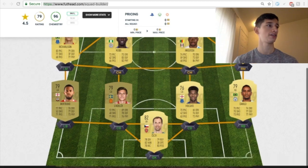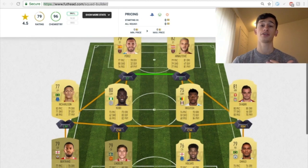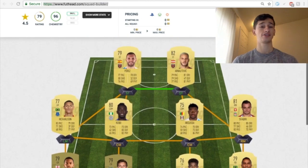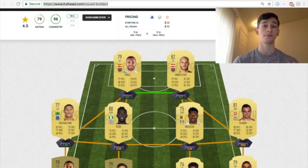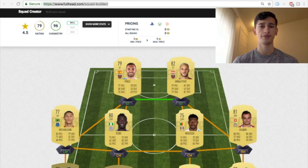I do have another center back on the bench that I'll get to — that could be another relatively cheap option for those who don't like these other players. He also has a medium attacking work rate and a medium defensive work rate. Now let's go ahead and check out the midfielders.